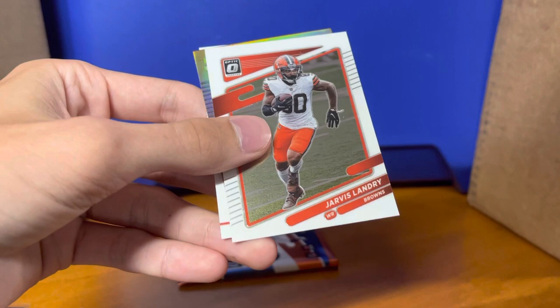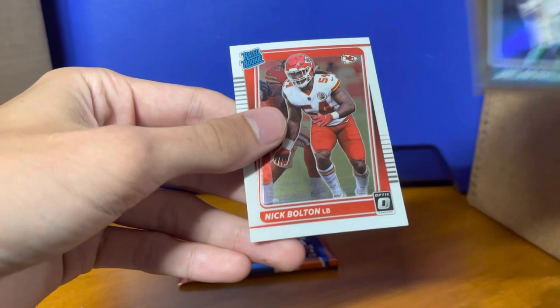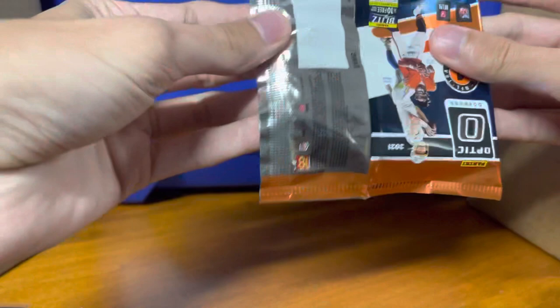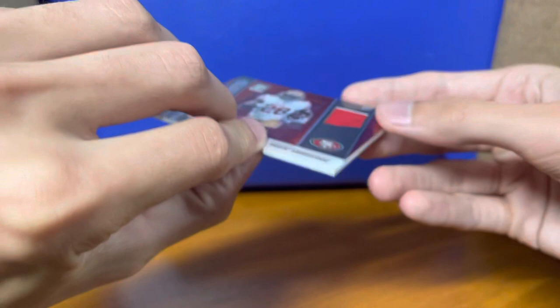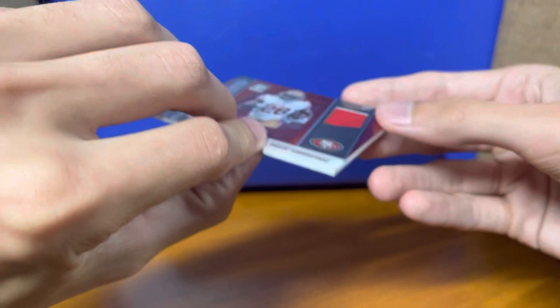Second to last pack: David Montgomery, Jarvis Landry, our bronze is Dolphins Jalen Phillips, and Nick Bolton on the base. Last pack — it's a mem. I've been getting the second year receiver mems. Frank Clark, DK Metcalf Steelers, Pat Freiermuth, and the mem is going to be Rookie Phenoms Trace Sermon — cool looking card and it's not numbered.